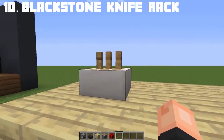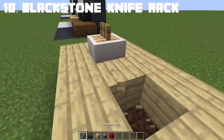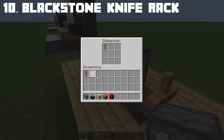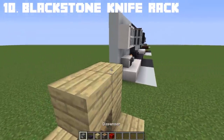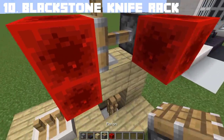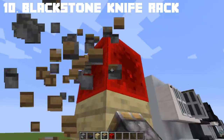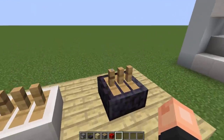You can also create a black knife block or knife rack. The armor stand serves as the knife handle, and you'll need 3 armor stands for a full knife rack. This depends on how many armor stands you have — if you have 2, you do 2 knife handles; if you have 1, you do 1 knife handle. And there we have a black knife rack to add extra detail to your kitchen.